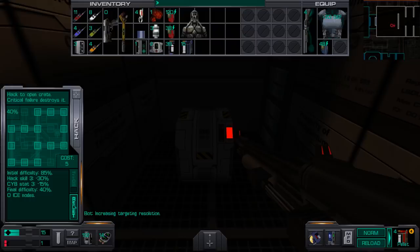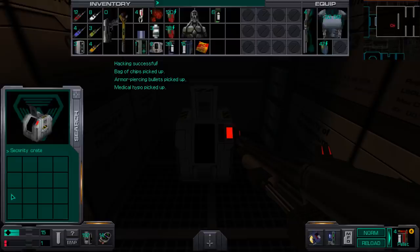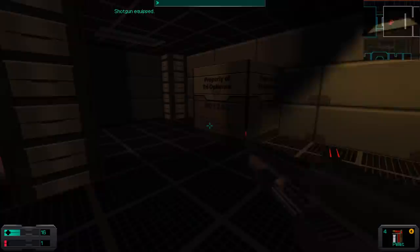Nothing up here except for this mystery chest. Let's see if we can open this - 40%, we got this. There we go - yay, chips! And AP rounds, very very good. Let's go ahead and eat those chips right away. Let's get this set up with AP rounds. So now we're set because we are going to have to deal with that bot, obviously.